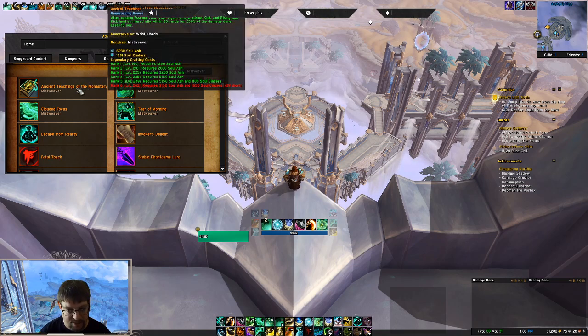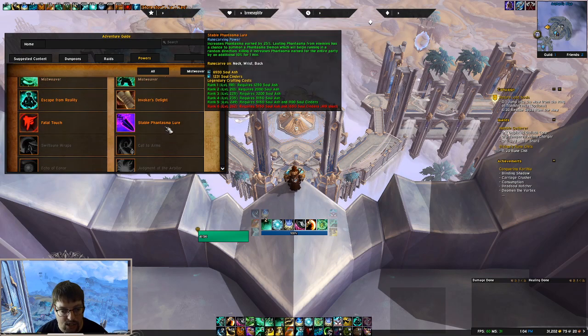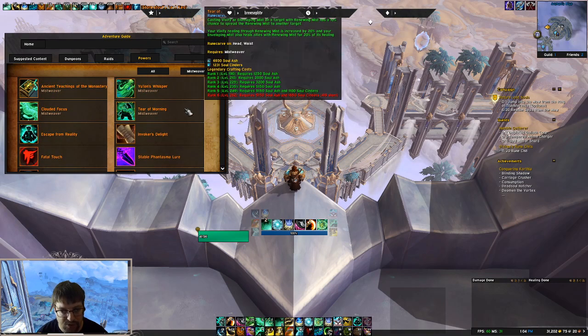Now let's talk about where to craft these legendaries. With the Shards of Domination system making five of your slots Domination Gear, it required that some legendaries be moved to different slots. For leather wearers, you get head, shoulder, and chest by default, and then each spot gets two other slots. Ancient Teachings of the Monastery now moves to being a wrist slot, Tear of Mourning now moves to being a waist slot, and Call to Arms you'll use in the leg slot. So for whichever of these three legendaries you choose, you want to make sure that you recraft them.